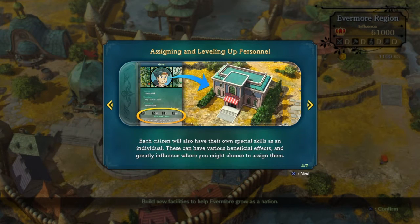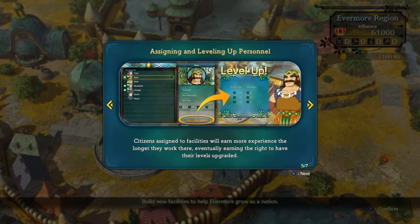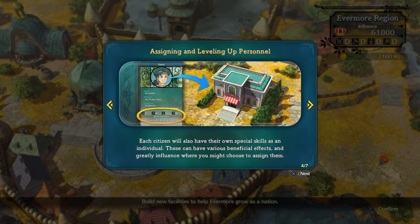Each citizen will also have their own special skills. On top of everybody having the specific skills they're good at, they even have their own special skill inside of that faction — that's awesome. And with more experience, the longer they work, they'll eventually level up.